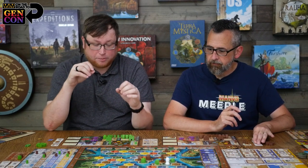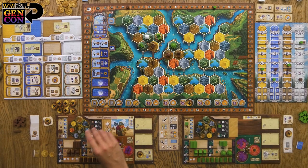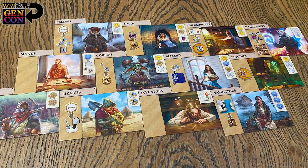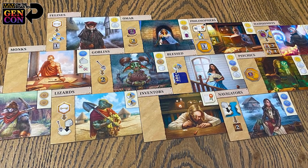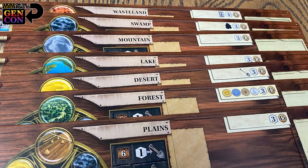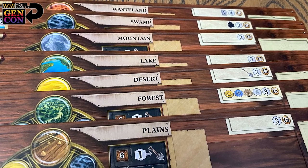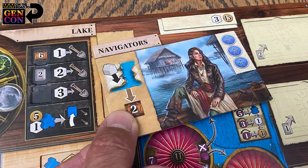One of the big things they've done to change up this game is variability. There's a ton of variability now, not only in your powers — you always did have asymmetric powers — but now your asymmetric power comes in the form of a faction tile that can be matched with any different player board. You're no longer going to have a specific terrain linked to a specific faction. You're actually going to be able to draft these and kind of build your own faction board. That to me is already a huge positive step forward for the franchise.